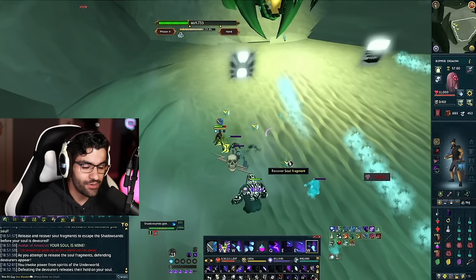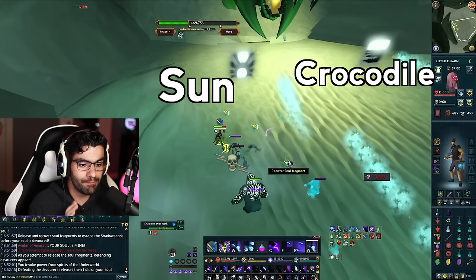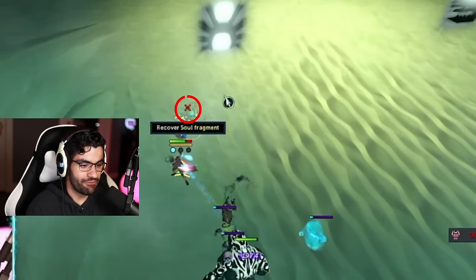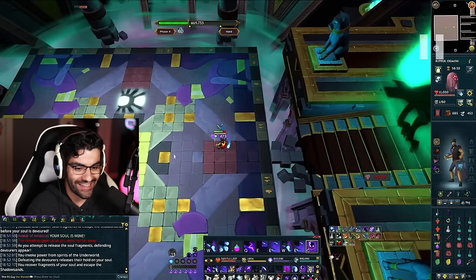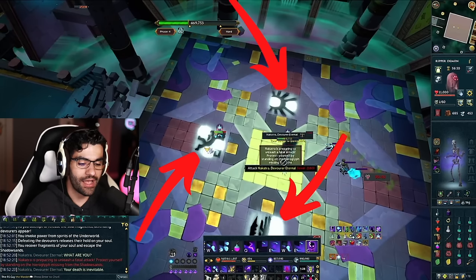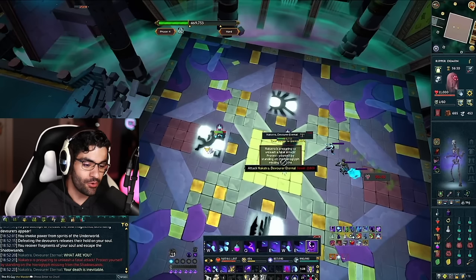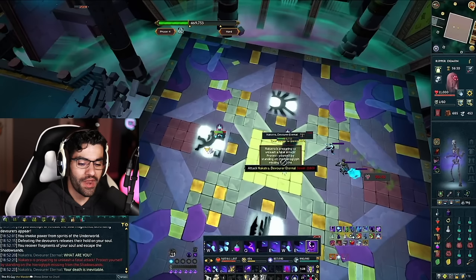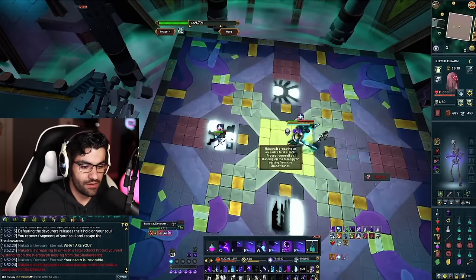Once the two soul devourers are killed, three soul fragments spawn on the ground — click them before the timer runs out. Before clicking the third and final fragment, take note of the two icons on screen. I'll call one the sun and one the crocodile. You need to remember which icons are shown — I like to say them out loud: 'sun, crocodile.' Then release the final fragment. Back in Nakatra's arena she spawns three icons on the floor while charging a one-shot attack. The two icons from the Devourer's realm also appear in the arena; stand on the one that wasn't present. In this case: sun, crocodile, monkey — no monkey in the realm, so I stand on the monkey to stay safe.